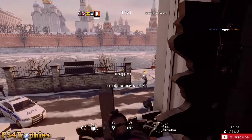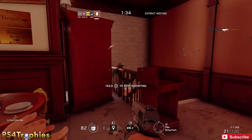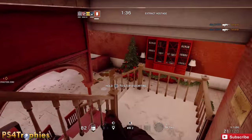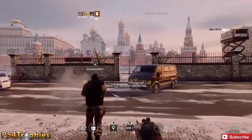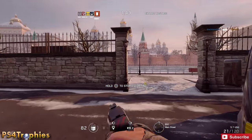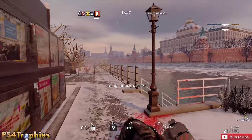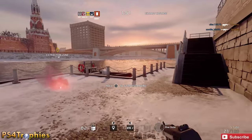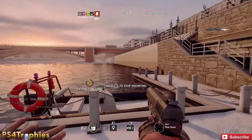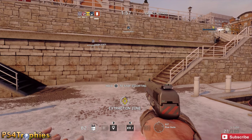Now I'm going to go back to the starting point. The extraction point is always going to be where your starting point was. I've got just under 15 seconds left. Once you get to the extraction point, there's a little countdown timer — it's not going to be immediate — but as long as the extraction completes in under two minutes, you will get the Hit and Run trophy.